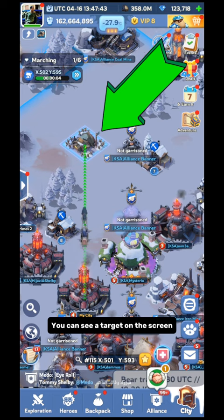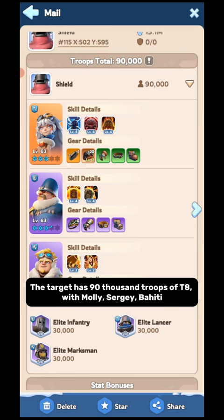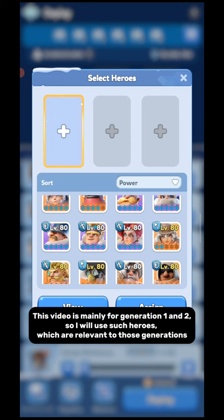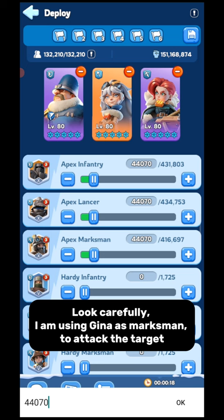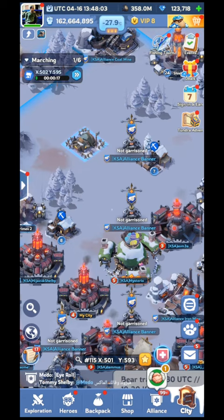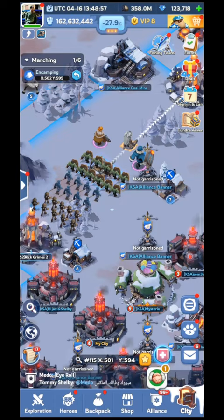I will make you understand with a real example. You can see a target on the screen. I am scouting to show how many troops are there. The target has 90,000 troops of T8 with Molly, Sergi, and Bahidi — each unit of troops is 30,000 in number. Now I will attack the target. This video is mainly for Generation 1 and 2, so I will use heroes relevant to those generations: Sergi as infantry, Molly as lancer, and Gina as marksman. I will use 10,000 troops per unit. My troops are going to hit. Now let's check the result — I have given high damage to the target.